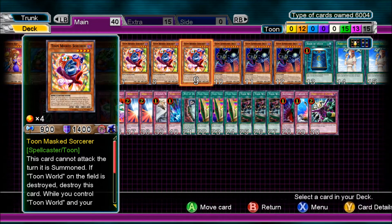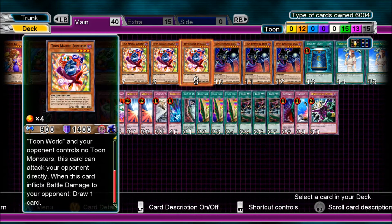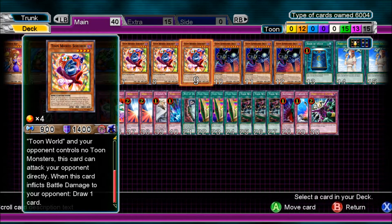3 Toon Masked Sorcerer — same summoning sickness and Toon World effects as the others. When this card inflicts battle damage to your opponent, you draw one card. It hasn't got much attack, but it's got a pretty decent effect — draw a card.